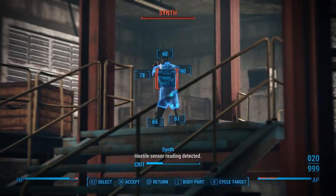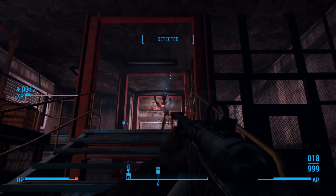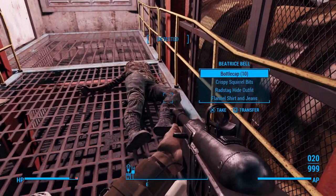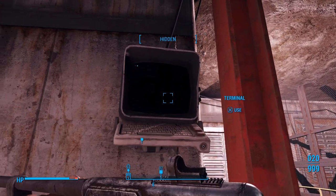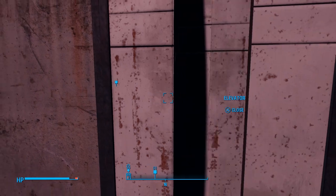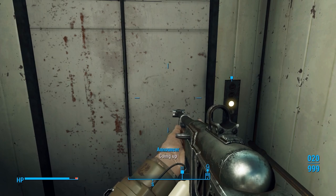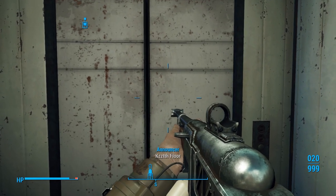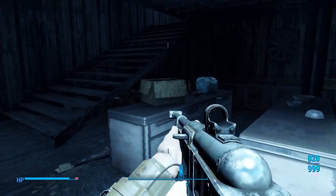'Hostile sensor reading.' There you are. 'End of the line — just power up the elevator.' I forgot about the bookcase — yeah, you've got to open up the bookcase and then you can go through the door to the elevator. Let's crouch and go through this doorway.